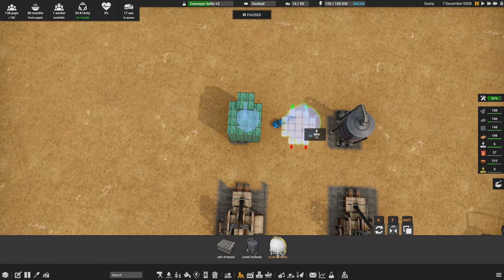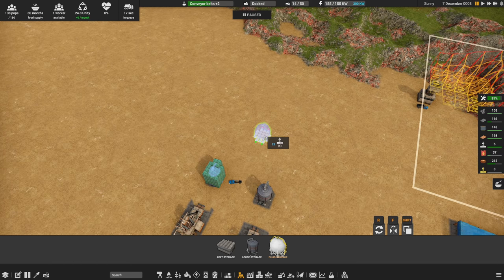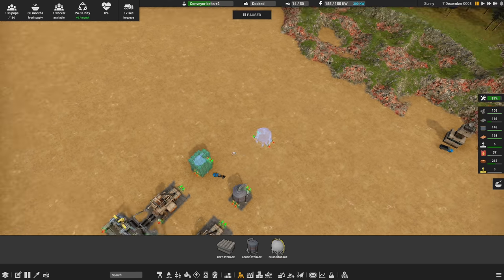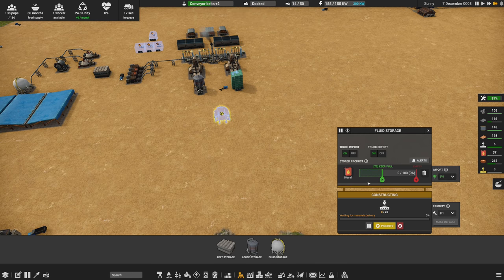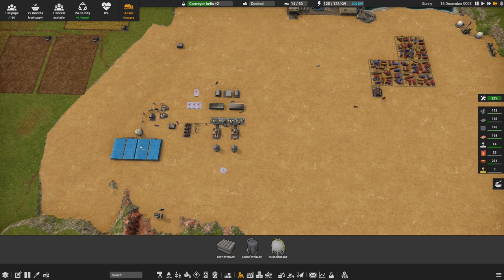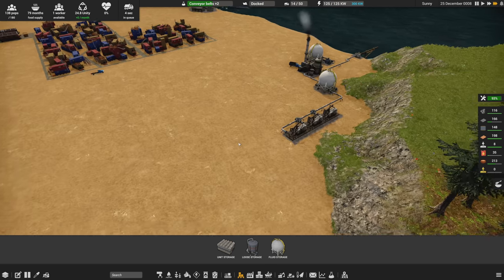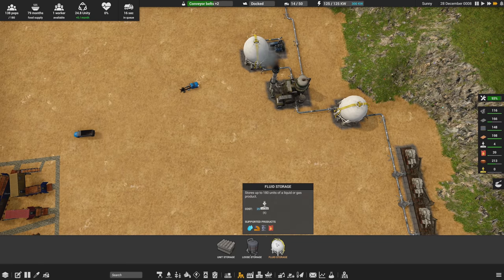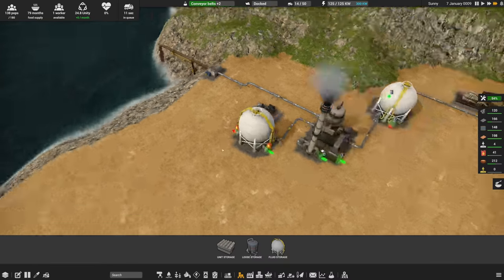I could put a fuel storage right between the excavators so they don't have to travel nearly as far. I'll set it to keep fuel stocked here and that sets up a job to move fuel from the main storage to this local depot. Then the trucks operating in this area don't have to come all the way across the map to refuel — that's been pretty wasteful. We're definitely going to need to produce more fuel.